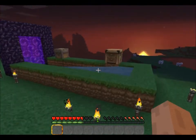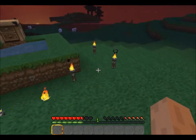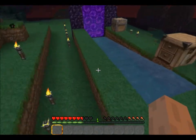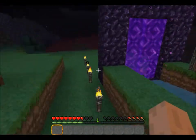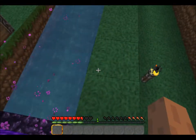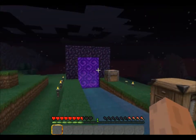He kind of explained how to do it. He didn't have the blocks necessary to actually show it, but he explained it. And the way you set it up is: you build a nether portal, and then you build out nine blocks, then across, and then of course down again.